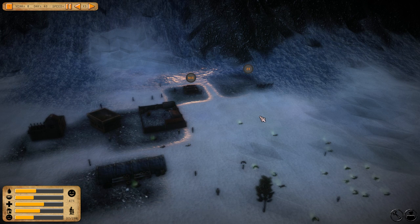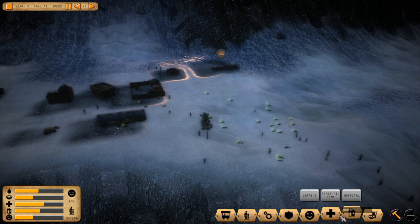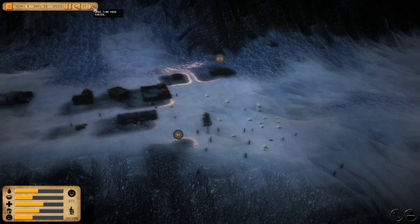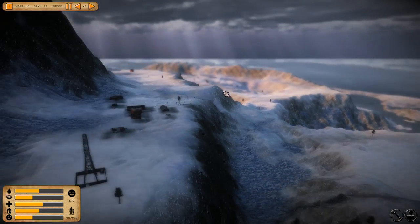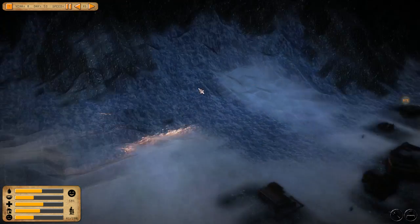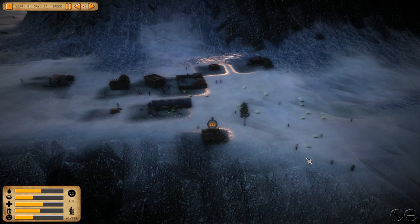There are definitely some weird things with the UI in this pre-alpha state. I feel like if they gave you raiders to fight that could be a lot of fun. With all the dead bodies, I think it's time to build another latrine. Let's speed things up again — basically just surviving on this iceberg, which is pretty slow going.